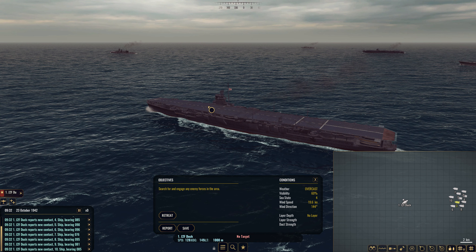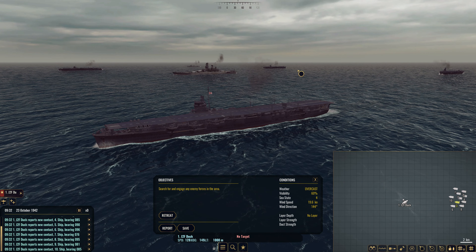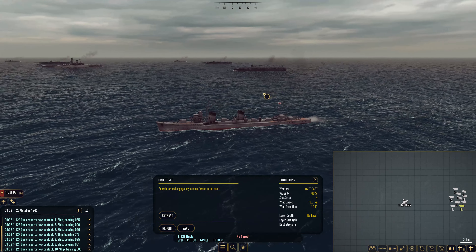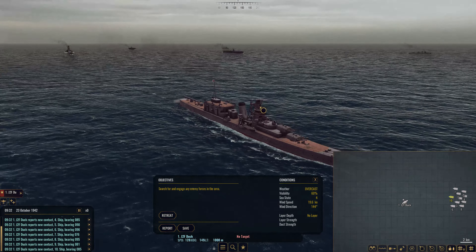Just as a little bonus before we finish this episode properly — scousing around at the end, a duck outside of Santa Cruz has spotted a monster of a task force. Absolute monster. There's a Yamato, but imagine saying a Yamato is the least of your problems — we have four Unryu armoured carriers in this task force as well. Something to deal with, or rather ignore, at a later date. I shall see you in the future — bye-bye.